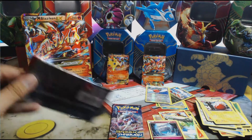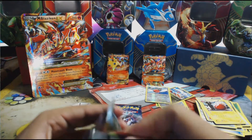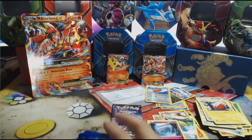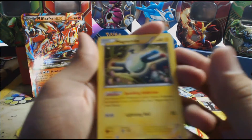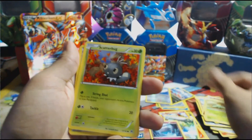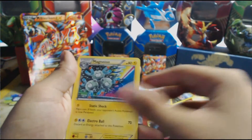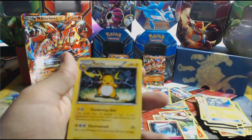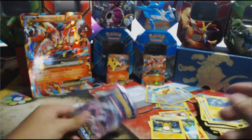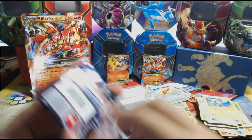I'm going with Mega Mewtwo X first and then Mega Mewtwo Y, because I like Mega Mewtwo Y better. We have a Magnemite — I actually like that, it reminds me of the original. Then a Cubchoo, Cacnea, Scatterbug, Houndoom, a Float Stone, a Magneton to go with the Magnemite. The reverse holo is a Teddiursa and the rare is a Raichu — nice artwork. Still no holo.